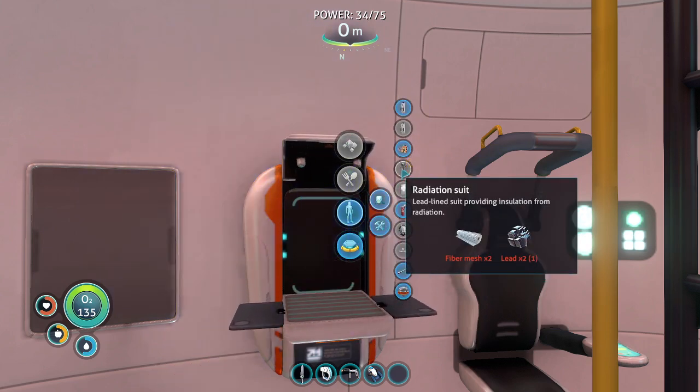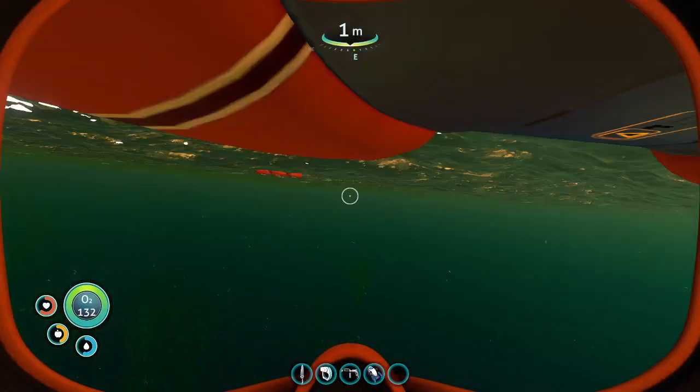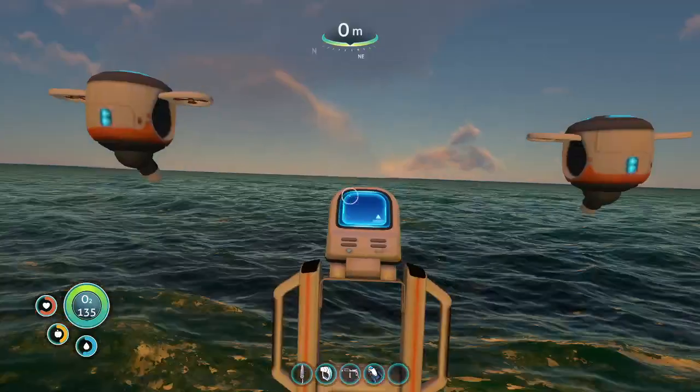Radiation — I'll have to make a radiation suit if we want to do anything near the Aurora, which we do. The easiest way I found to get the prawn suit is to go that way.